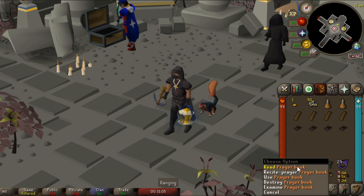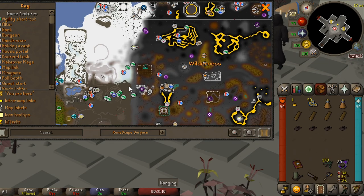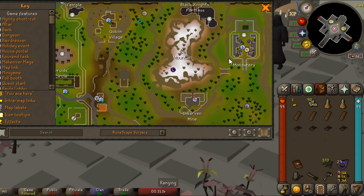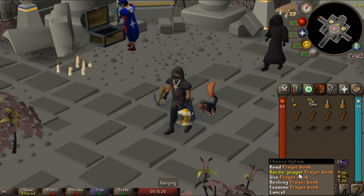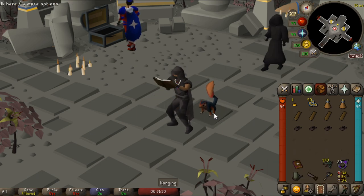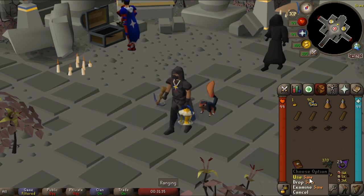A notable upgrade is the prayer book. You get this from the end of the Great Brain Robber quest, and you'll receive it if you run over to the monastery east of Ice Mountain and west of Edgeville. There's a little bookcase — if you search it you'll get this book, and instead of using an antidote you can recite a prayer. It'll use one prayer point and cure your poison. You don't need any more antidotes or waste your money on those.